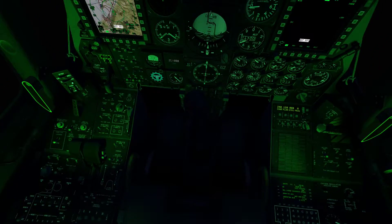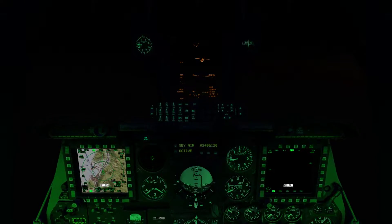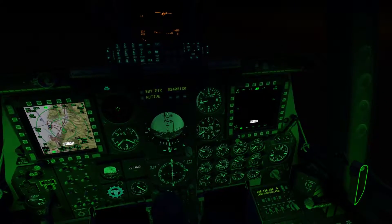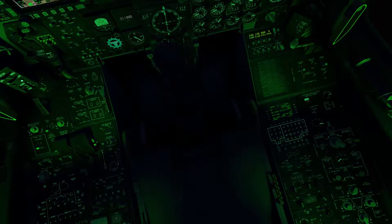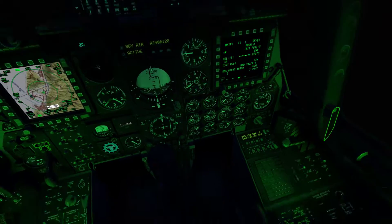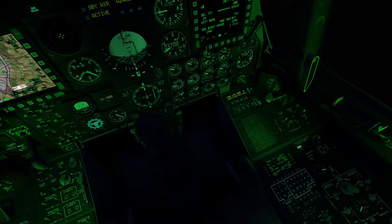If you haven't seen the tutorial on how to enter UTM coordinates into your CDU to create a waypoint, go watch that tutorial first. I'm going to call this waypoint ABC-256.